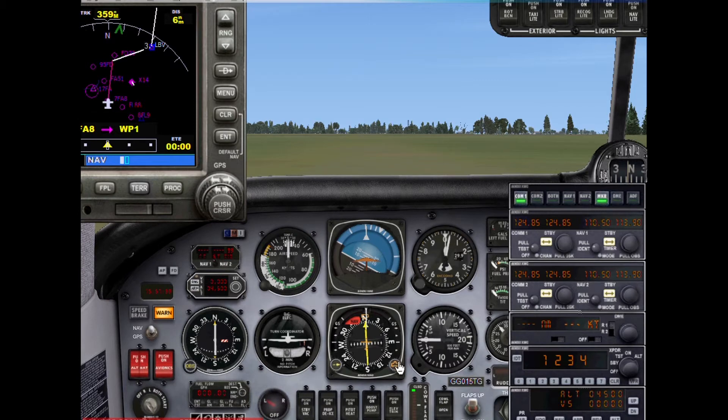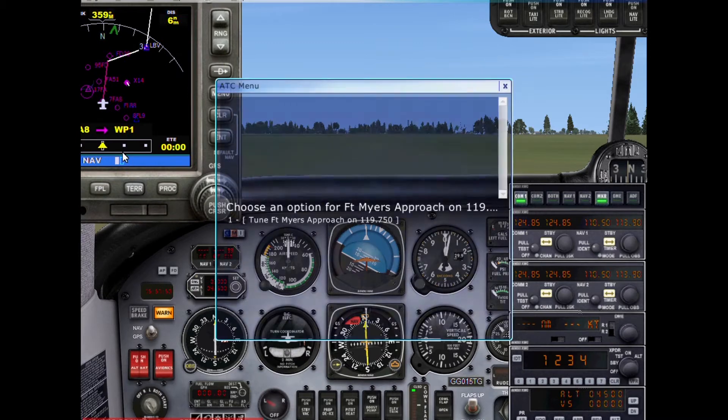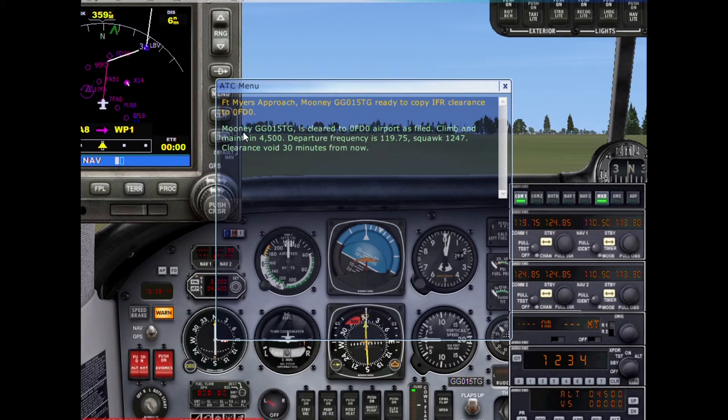Our heading looks like it's straight north, so we don't need to deal with that right now. Let's get our IFR clearance from Fort Myers approach. Fort Myers approach, Mooney Golf Golf Zero One Five Tango Golf. Clearance received: cleared to the destination airport as filed, climb maintain 4,500, departure frequency 119.75, squawk 1247, clearance void 30 minutes from now.